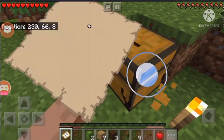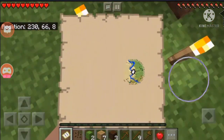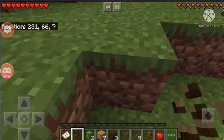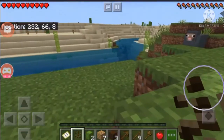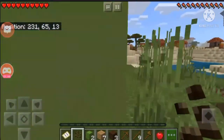I am going to take this chest with me, and grab these torches — they will come in handy for the night. I can see a sheep. Okay, let's go explore the abandoned village.